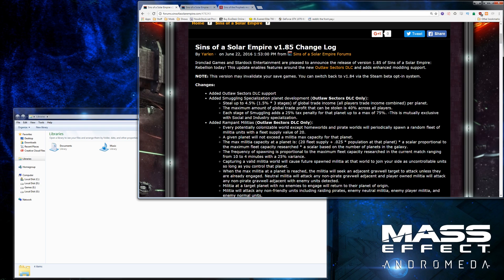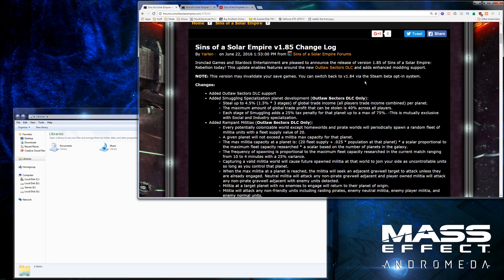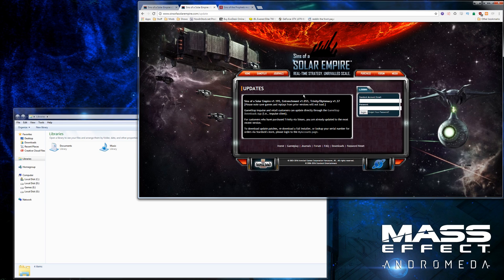I don't know how to update the game through disk. I would imagine you just go and get the latest installer from their website and install the game from there. This is the changelog on screen for what they did with the 1.85 release. I went to Google how to update your game if you have the disk install version, and it says to download update patches, re-download a full installer, or look up your serial number for orders via Stardock store. That's what you gotta do to update your game if you have the disk, but you need to get the 1.85 version.